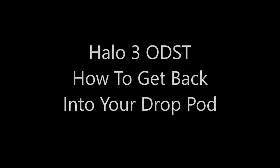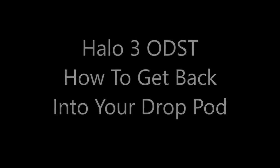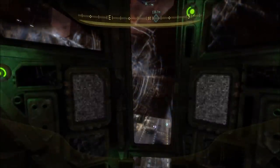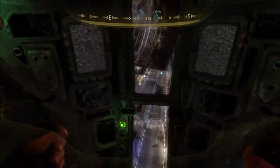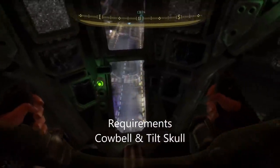Hey guys, it's General Heed here. How's everyone doing today? For today's video I'll be showing you guys a fun trick you can do in Halo 3 ODST — how to get back into your drop pod that you exit at the beginning of the mission Mombasa Streets, which is basically right there where you crash your drop pod after the pre-drop cutscene.